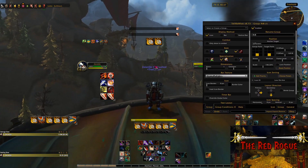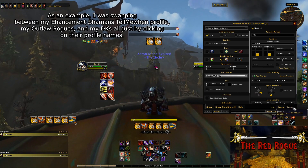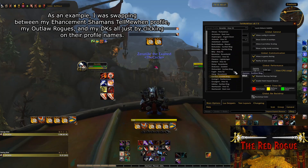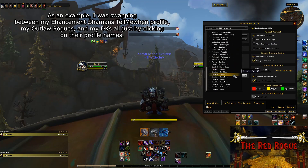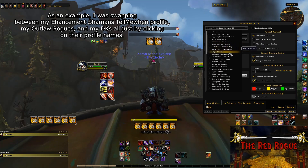The best part is, if you end up having multiple of the same class, you can use the same profile across characters by clicking on the general tab, and just changing your profile on the top left corner to whatever character has the setup you want. So if you end up making another Outlaw Rogue on a different server, or faction, or really anywhere, you can instantly have your UI the exact same way as you did on the first rogue you made. It's really nice to have, honestly.